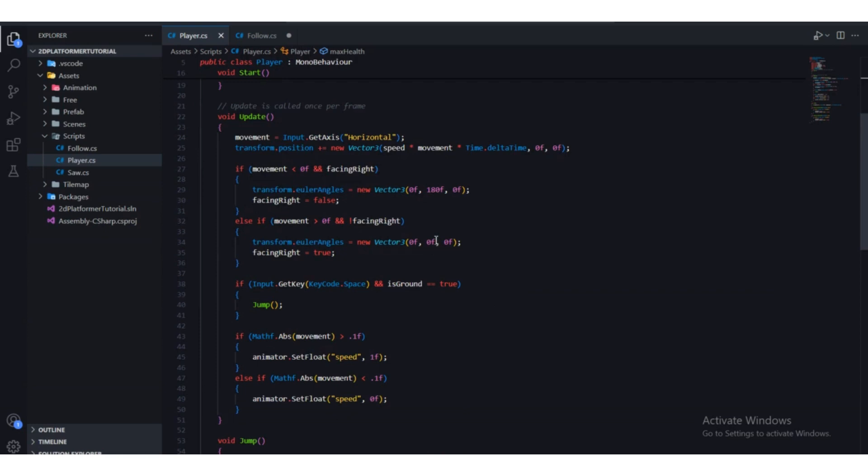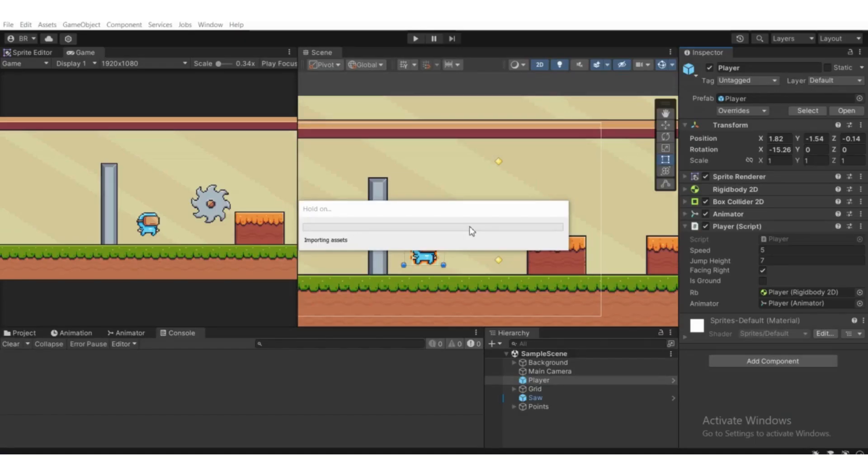We're going to take damage whenever we collide with this saw, so we need to tag this saw. Select the saw game object and we're going to add a tag. Just wait for it to compile.